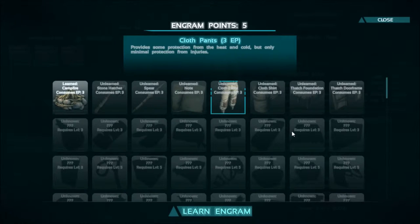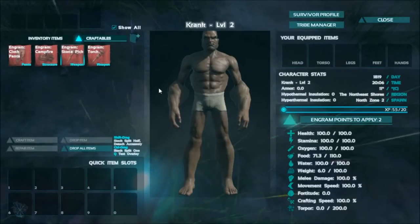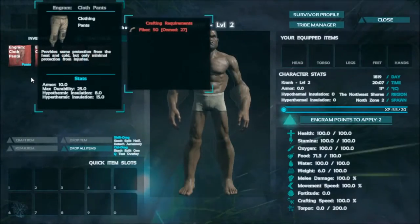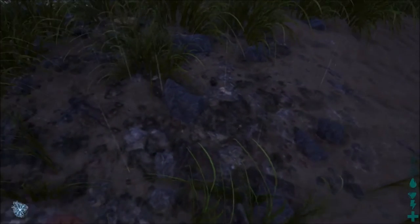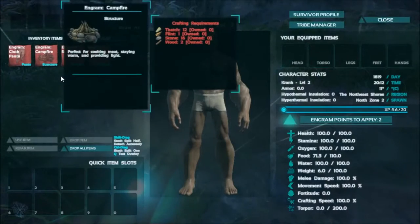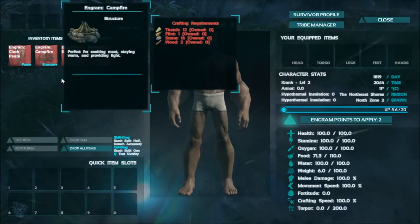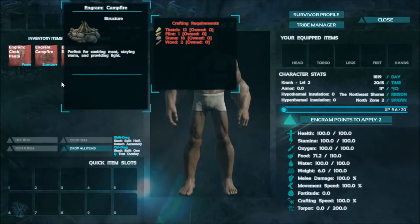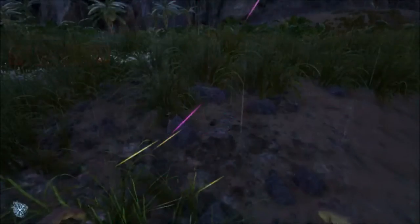Pants — pants would be nice. I'm gonna learn that. I don't have enough for anything else. Pants: 50 fiber, okay. I'm gonna need a little bit more fiber. What was campfire? Batch, flint, stone, wood. Well, I've got a stone pick now, so...